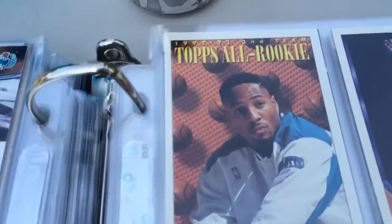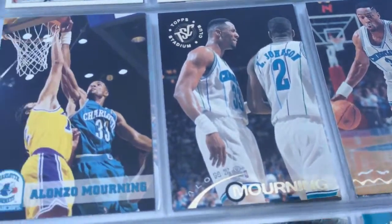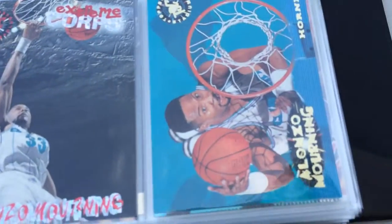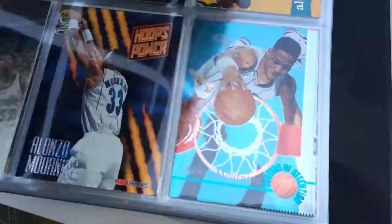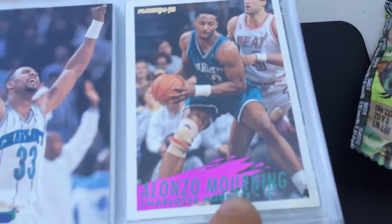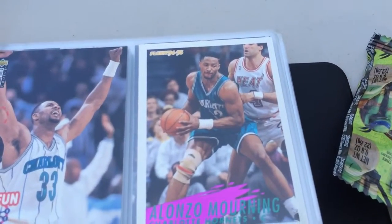It's gonna be a superstar from Fleer. NBA on NBC. Skybox. Let's pick up the pace here. Topps all-rookie team. Topps, Topps. Topps Stadium Club. NBA Hoops. Faces of the Game. Extreme Corpse. And Stadium Club. Keep it coming. Collector's Choice — I love this set, just love the bright color and the little splash there.